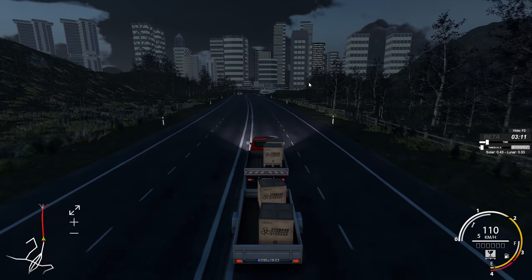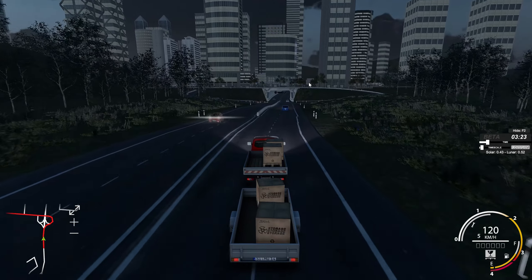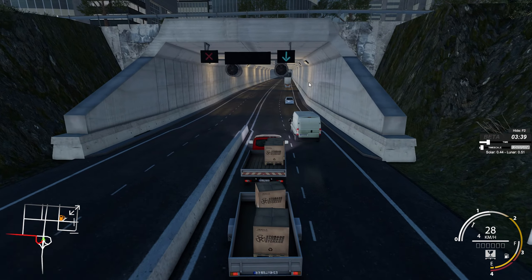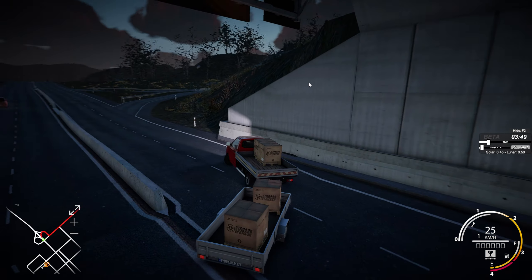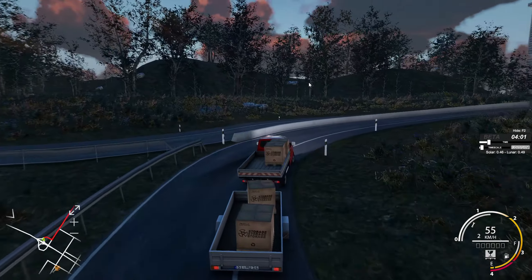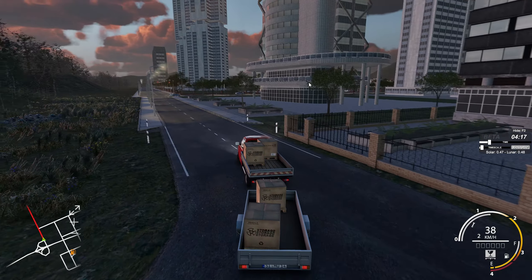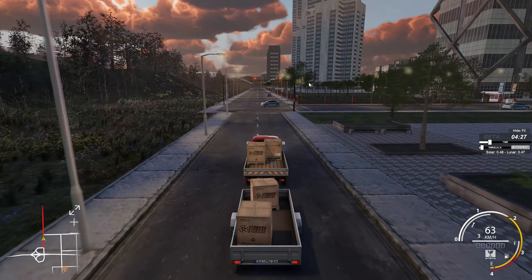The ability to get out of the truck and walk around, to switch between vehicles by getting out and walking over to the next one, and even into buildings to purchase them or accept a job — this, I think, would really set the game apart from ETS2 in a very key area. It's something people have been asking for from ETS2 for a very long time. The fact that they've implemented the ability to walk around in a garage suggests this might be coming, and if it could be implemented in this game first, that would be a massive thumbs up.